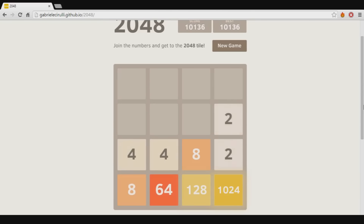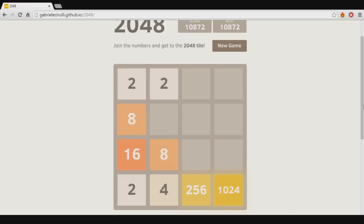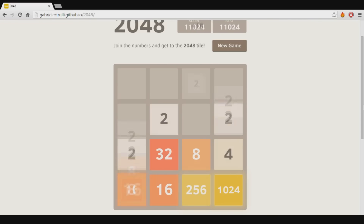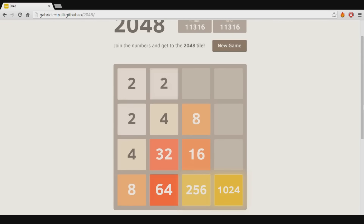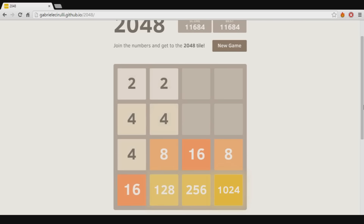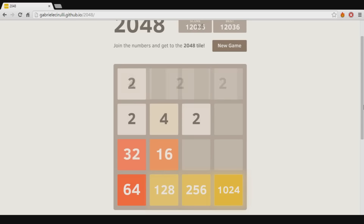Basically what it is is you try to keep the biggest number in the right-hand corner. I guess it doesn't necessarily matter what corner it is in, but for me it definitely was easiest in the right-hand corner. Now the next thing you're going to want to do is fill out the bottom row entirely so that the top moves and the bottom row does not move, because you really want to keep that biggest number in the right corner.